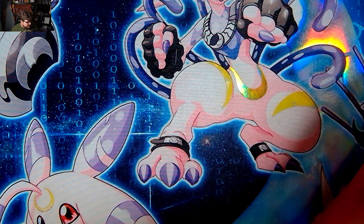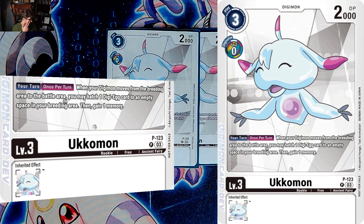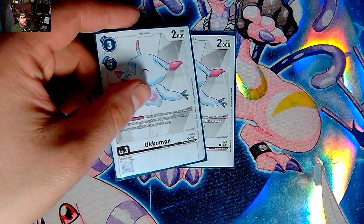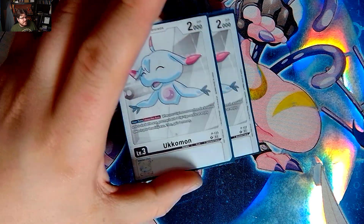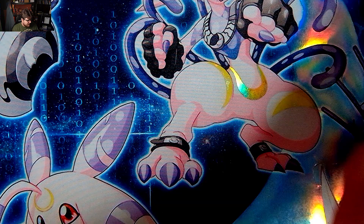Finally, a brand new card — Ukumon. Ukumon is quite interesting: on your turn when a card is moved from your breeding area into the battle area, you may hatch one Digi-egg into an empty zone, and you also gain one memory. Ukumon is in here just to gain some memory, and it can digivolve on top of your Digi-eggs if needed. It's also an Ancient Fairy, which is why it's included. We might swap it for Palmon, but Ukumon is going to be spicy.